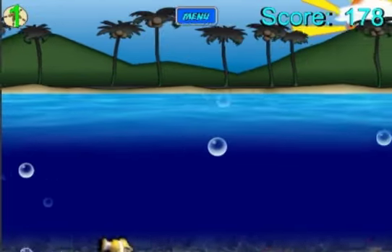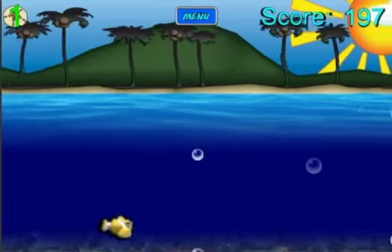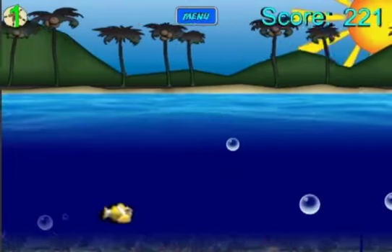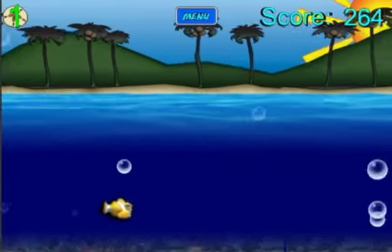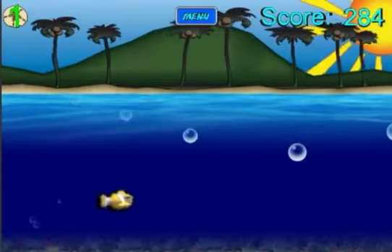Just avoid the jellyfish, and if you ever slow down you'll see on the bottom right-hand side of the screen a finger will show up and you'll have to tap the screen to give Sebastian a little boost to swim. I highly recommend using one finger to hold for a direction and the other finger to tap, or just tap where you want Sebastian to swim to avoid jellyfish.